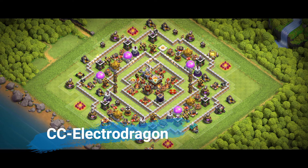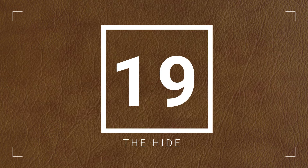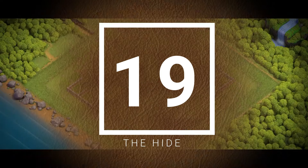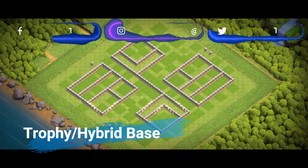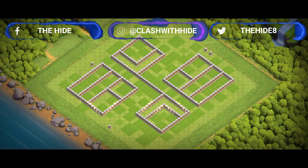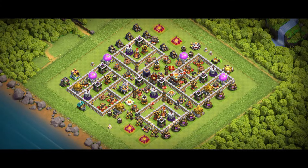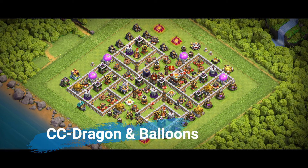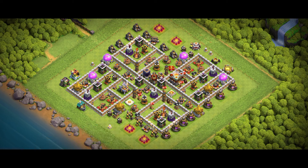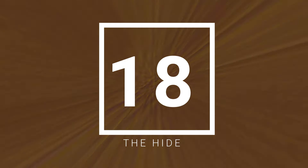War bases are all about defense — making sure attackers waste their spells, troops, and time. A great Town Hall 11 war base should have an anti-three-star layout by using compartments to spread out defenses and keep your Eagle Artillery deep in the base. Place traps strategically to funnel troops into spring traps and hide Teslas near high-value defenses. For anti-air protection, use air sweepers and air defenses to counter Electro Dragons. A proven war base design link is in the description — your clanmates will thank you.